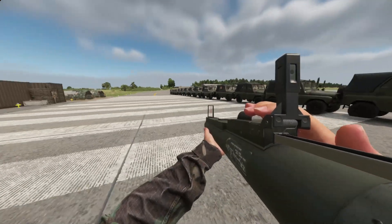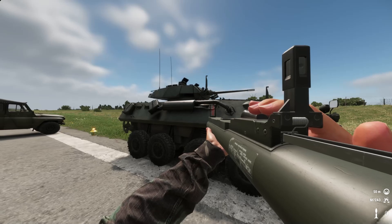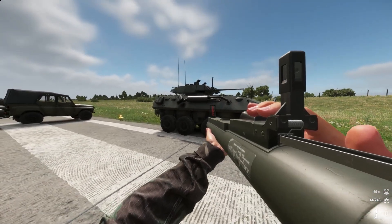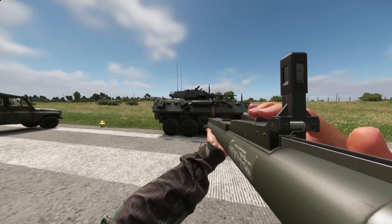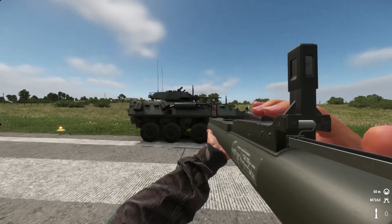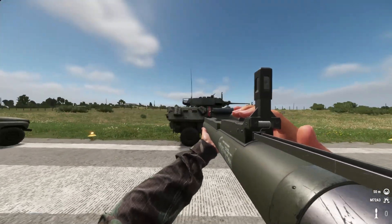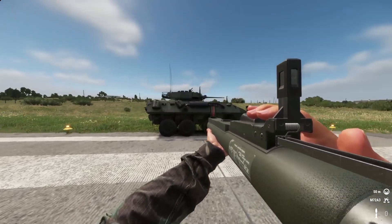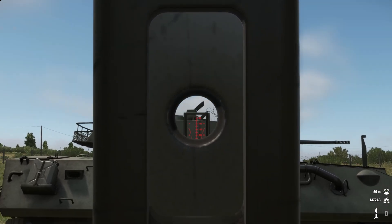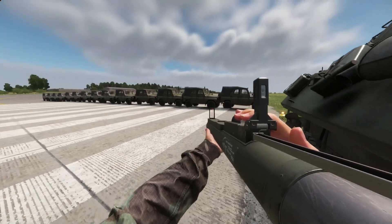So I decided to put it to the test and see what exactly the arming distance of the M72A3 LAW — the light anti-tank weapon — actually is. I don't know what makes it 'light,' maybe other anti-tank things are heavier. Also, I hate the sight on this thing. It's terrible — I can't see anything, it just blocks out everything. Let's put it to the test.